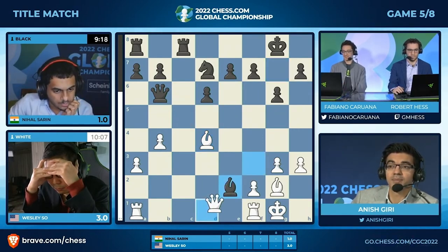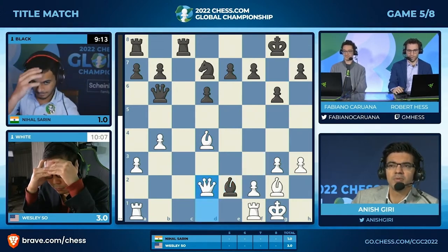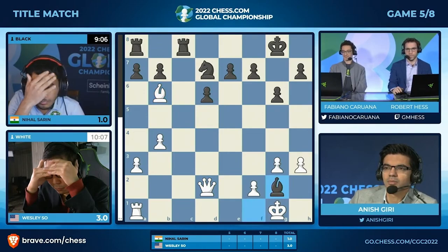Queen d2 here, yeah. And indeed at the very end, that might be the end of black's position. Although, what if I take? And you take here, and I take here. What's the material count? I get a ton of pawns, and I feel like for the queen it's worth it.